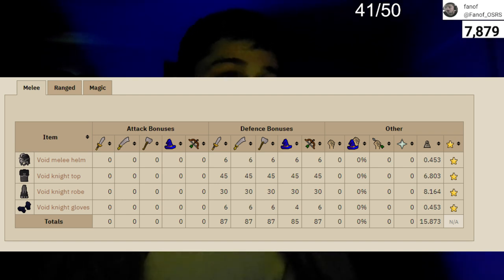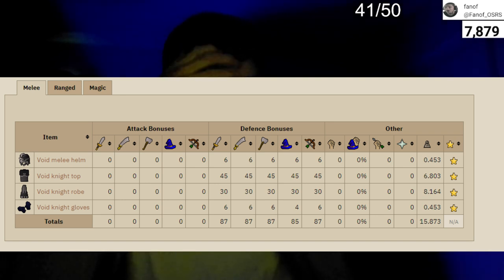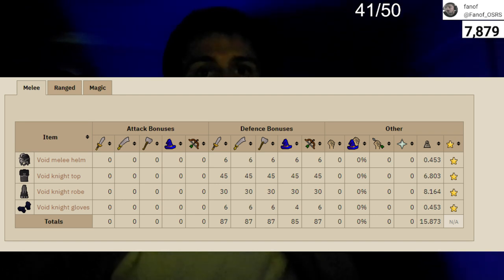Looking at the actual specifics of void knight armor: each helmet gives the same defensive bonuses but not the same set effect. The helmets give 6 in all defensive bonuses with a 0.453 kg weight. For the top we have 45 defense bonus across the board. For the robe bottom we have 30. For the gloves we have 6 across the board except for magic defense. The gloves also weigh the same as the helmet — these are pretty lightweight items — with a total weight of 15.873.